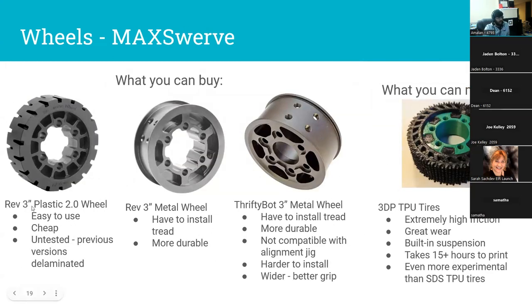For MaxSwerve there are three options. First, REV plastic wheels: super easy to use, $5 per wheel, but previous versions — the 1.0 and 1.1 — liked losing their tread. REV has now released 2.0 wheels and thinks they fixed the problem. We're going to run them all season and let you know if we see problems. Then there are two metal wheel options where you install tread — more work, but much less likely to fail and you get more friction. The Thrifty Bot wheel is wider, giving more grip, but a bit harder to install and not compatible with the alignment jig, though you can do that alignment manually.